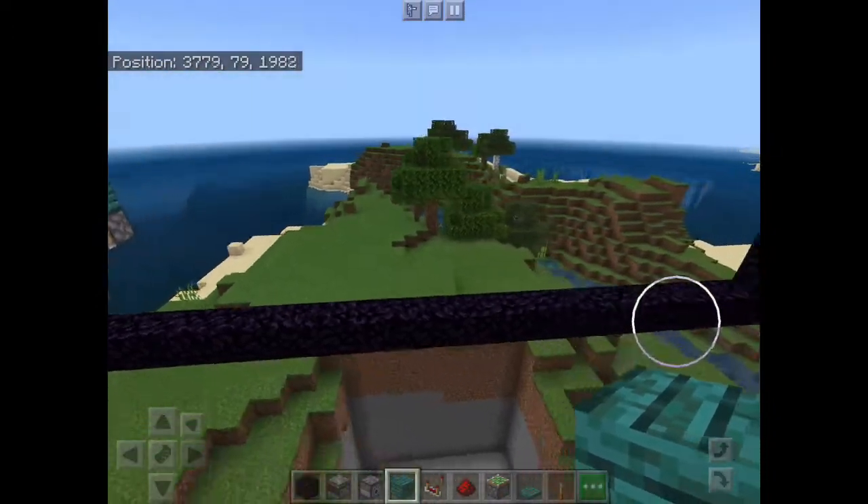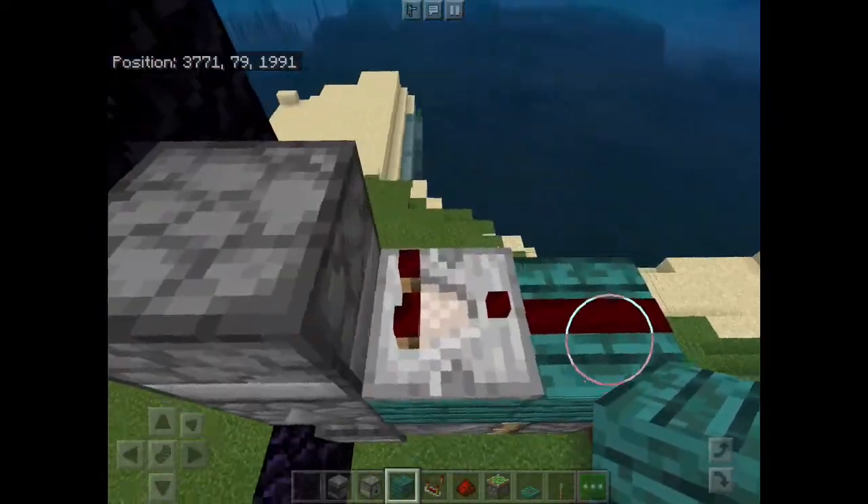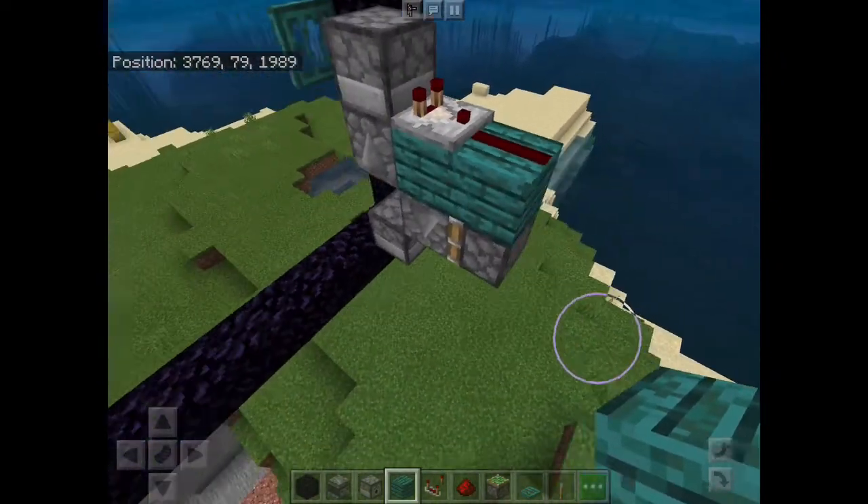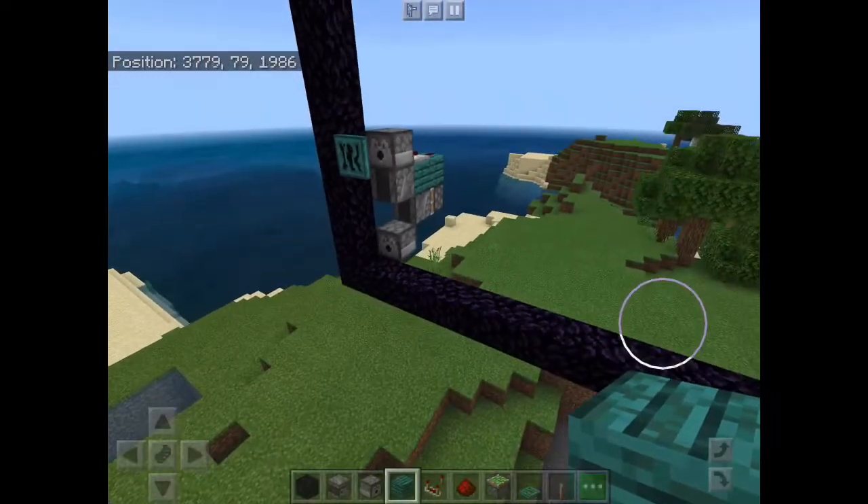At this point you can place your water bucket inside your bottom dispenser. If you intend to use fire charges with this farm, place a temporary block in front of the top dispenser, add a trapdoor on the other side, flip it up, and remove your temporary block. Then place your flint and steel and fire charges in the top dispenser. Once you place something in that dispenser the comparator will activate, powering that redstone dust and that piston and completing the circuit.